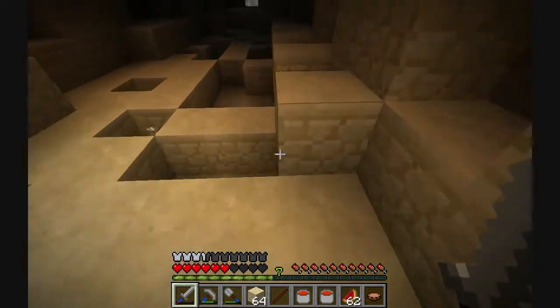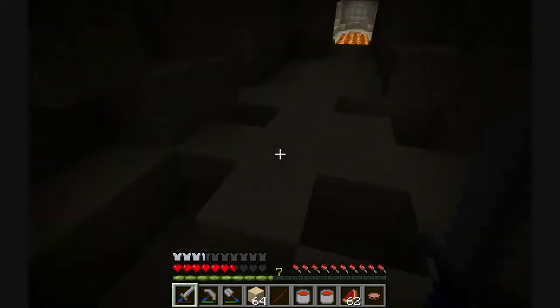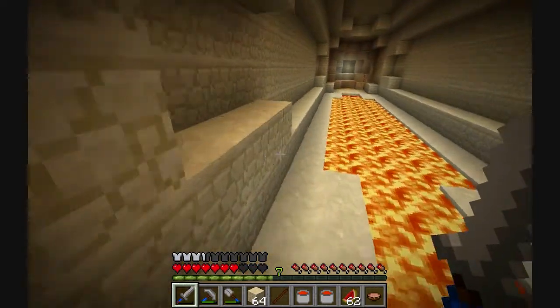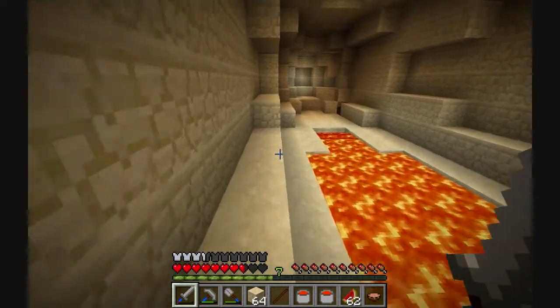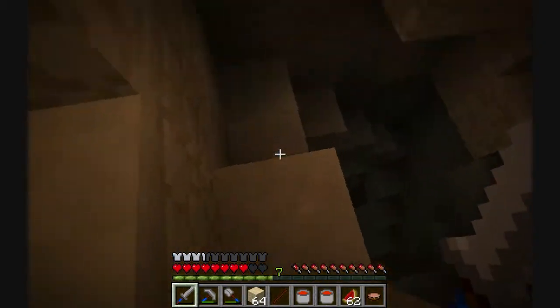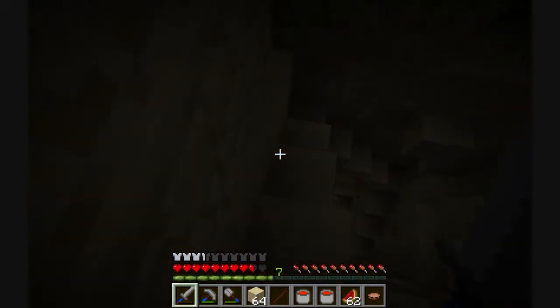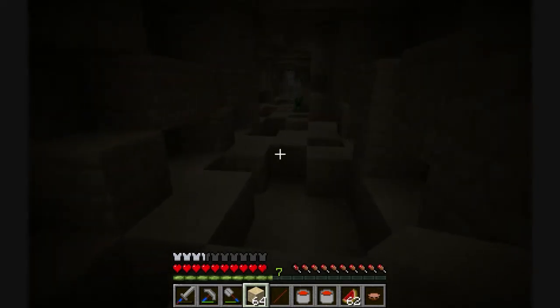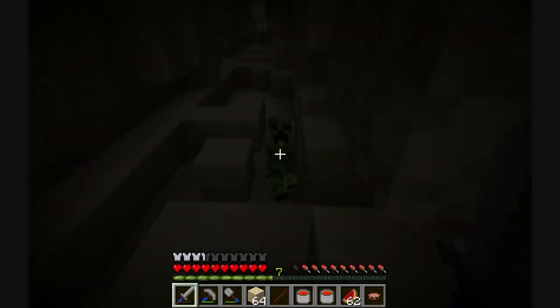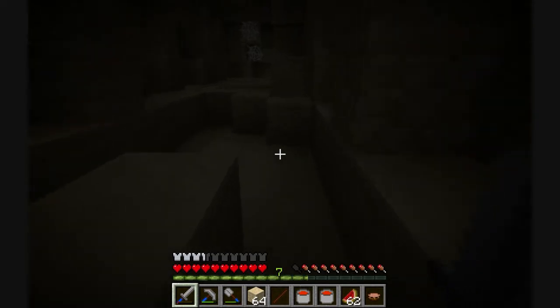I figured there would be lava under that front area — or at least under the entire thing actually, but there wasn't. So, hey — we've got magenta wool. I really feel like I should be taking my stuff and putting it somewhere away from the Victory Monument, so I may dig into a wall somewhere and just put all my wool blocks someplace separate. Let's bring this back, kill this creeper, and kill whatever's over here. It's a skeleton — actually, two skeletons.